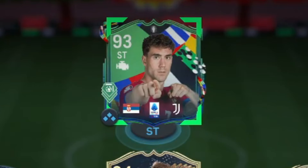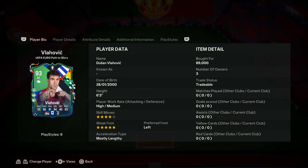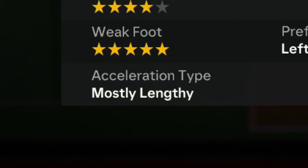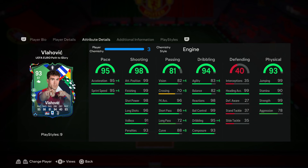Alright, we got Euro Pass to Glory Dusan Vlahovic. Let's take a look at the card and try him out. We're looking at a card that has four stars good moves with a five-star weak foot, high/medium work rates, six-foot-three, acceleration type mostly lengthy — 95 pace, 98 shooting, 81 passing, 94 dribbling, 93 physical. When we dive into his in-game stats, we have another usable Vlahovic card in this game.